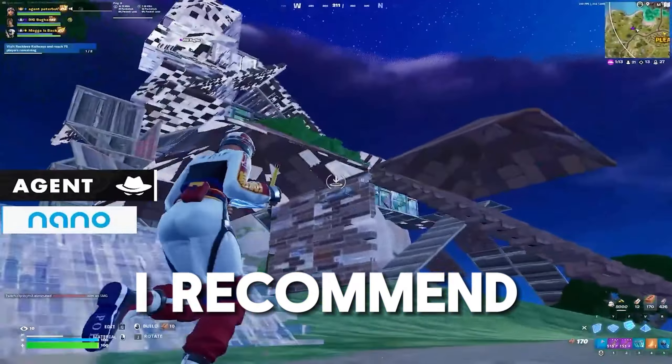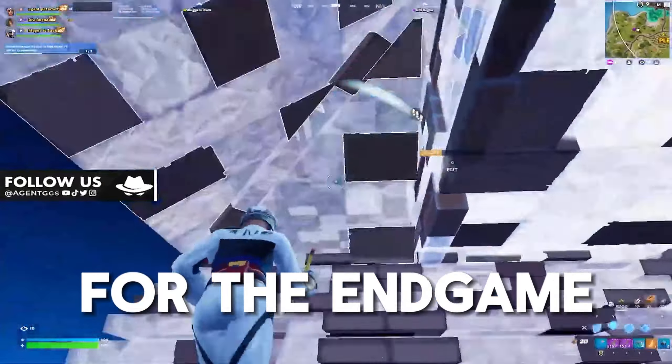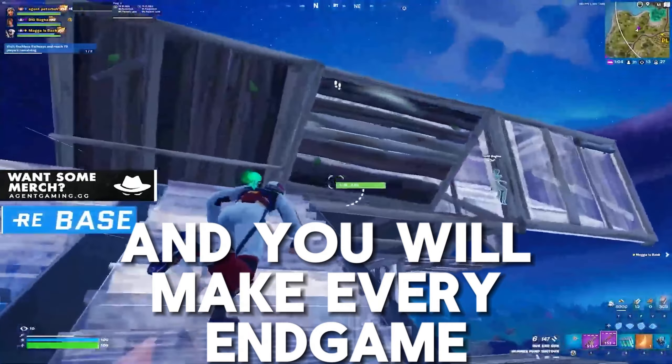Switching up your routine could cause you to mess up on time efficiency and you could be at a disadvantage if you get doubly keyed by another team. Once you're in mid game, I recommend hiding in a bush or a house. Conserve as many mats as you can for the end game and make sure you're rotating on the dead side of zone and you will make every end game.